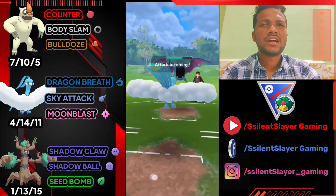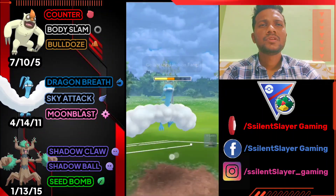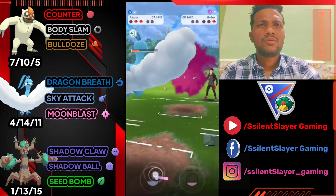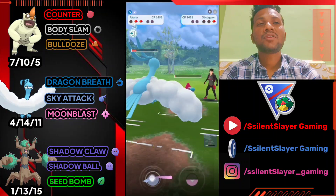Delivering Sky Attack — Incineroar uses Poison Fang but I think one Sky Attack can almost knock it out. We almost got it. As you can see, Froslass is at the back and both our remaining Pokemon are weak against Ice type.